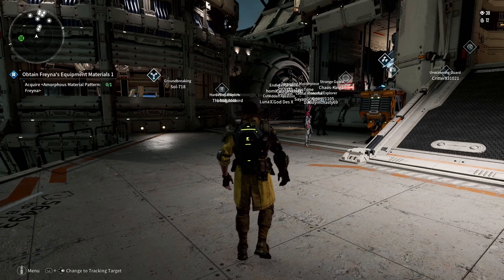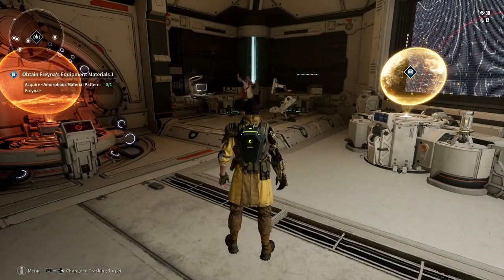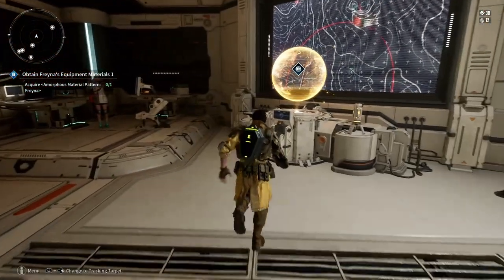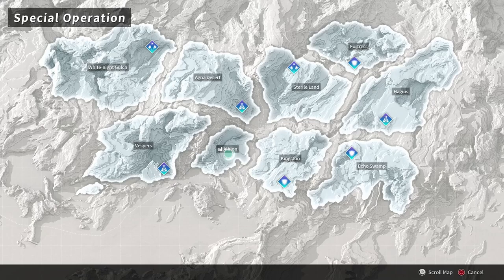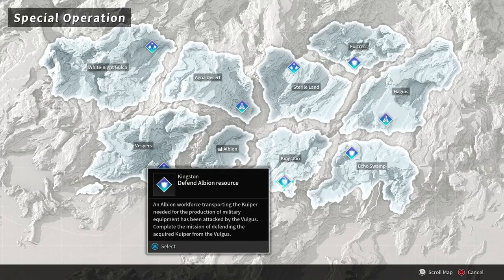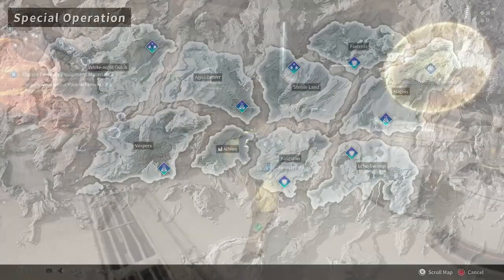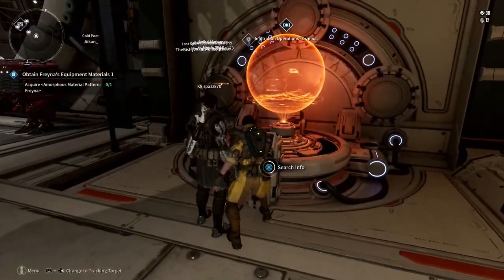The other thing I see people sleeping on in Albion are these two globes. This one over here is Special Operations — these are different missions you can do. I do this one quite a bit to help level up my character and guns. You also get an amorphous patent and gold shards. Very easy — you can start the mission right from here.